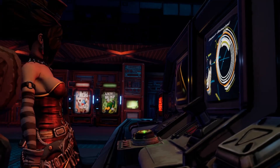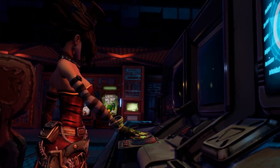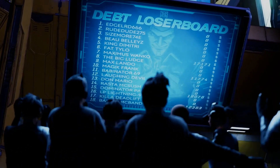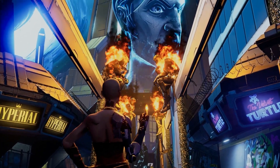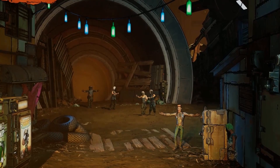Hello everybody, welcome back to another legendary item guide here on Borderlands 3 on the new Handsome Jackpot DLC. Today I'm going to be showing you guys how to get the legendary shield called the Riko. This is a legendary shield manufactured by Anshin.